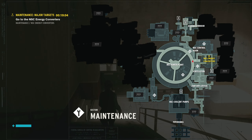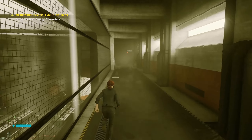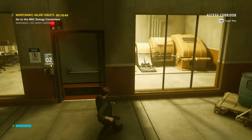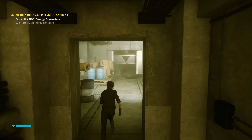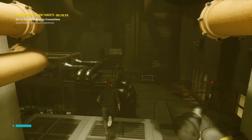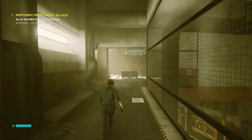We're heading in the right direction. Oh, it's my old enemy — the map. Can't get in here yet. I think what we need to do is get to the NSC control point in there — the control room. How do we get down there? That will take us where we want to go.